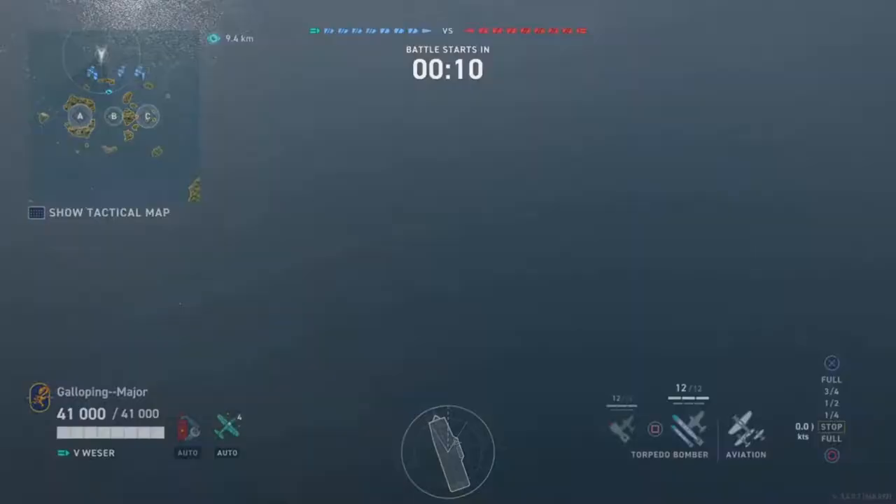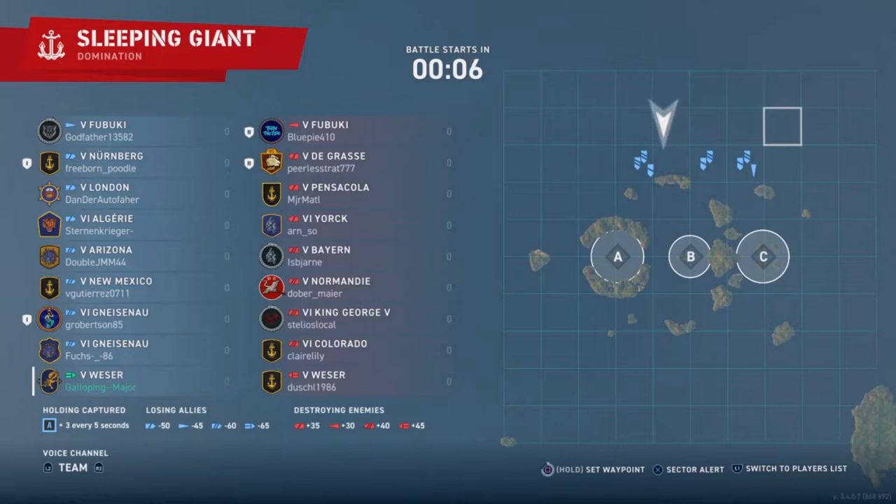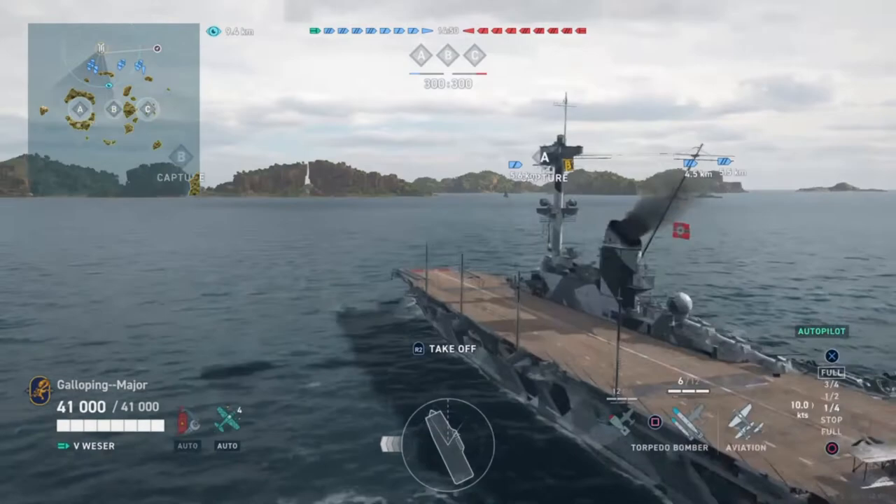Hello and welcome back to the Port Undergap Major, and this is a let's play in the German tier 5 carrier Weiser. I'm going to get the autopilot sorted and push over to the left flank, because usually the left flank is where it all starts kicking off. On the enemy team we have a Fubuki in a division with a Degrasse, a Pensacola, York, Bayern, Normandy, KG5, Colorado, Weiser. Game of Domination on Sleeping Giant.